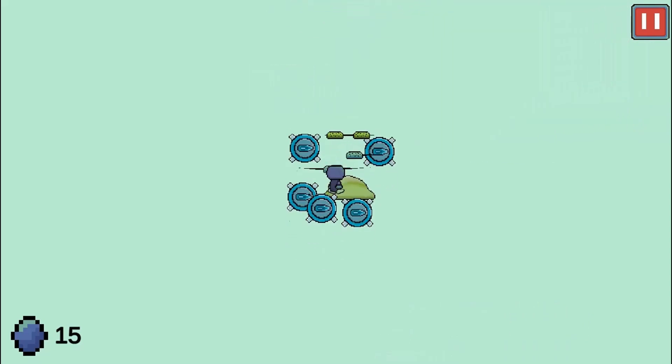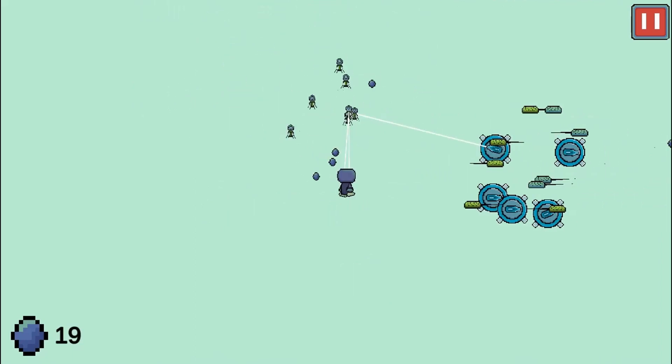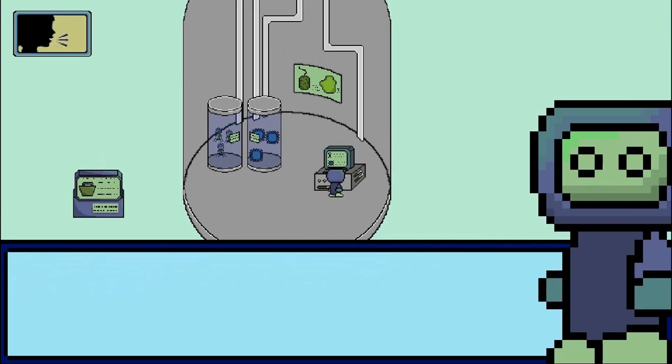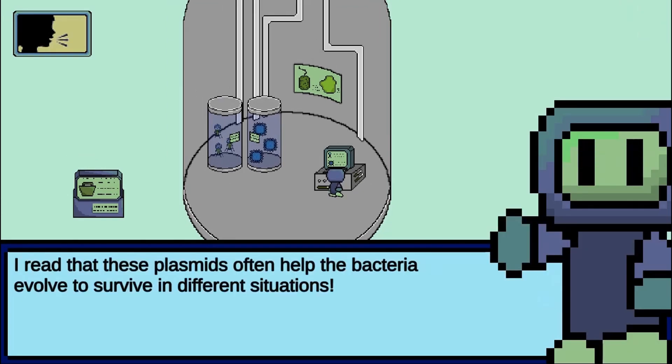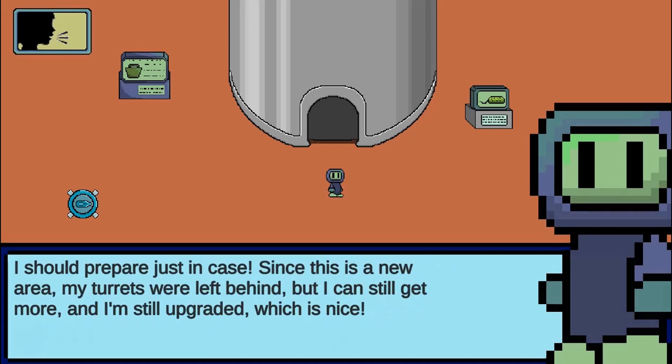Strategically protect your cells from the viruses to complete the game. Should the viruses attack the cells that have a weak defense, you will die and have to restart the level again. Protect and grow your cell and complete all the levels to win the game.